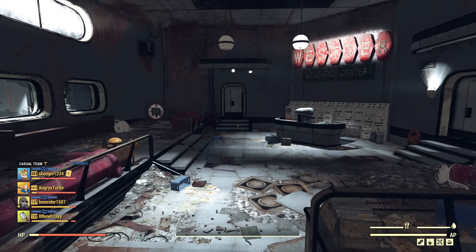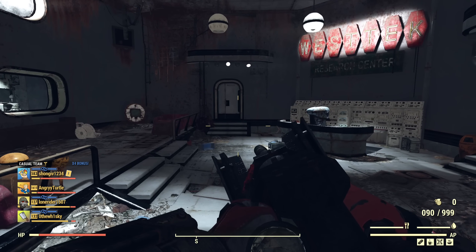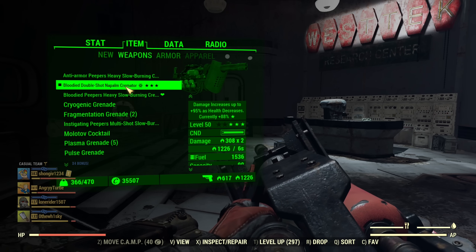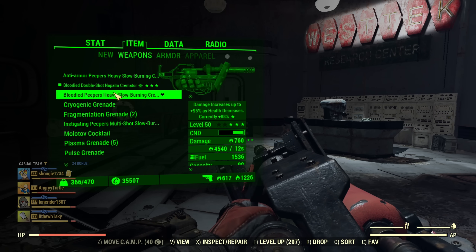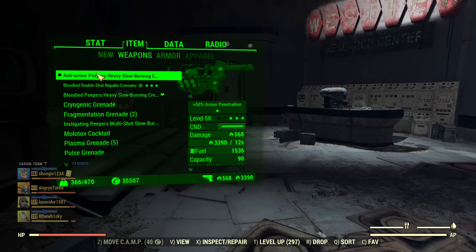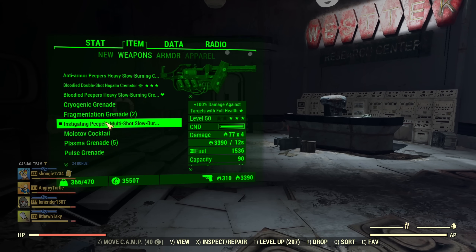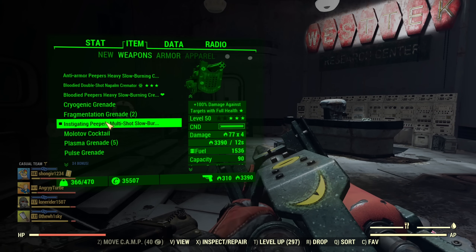About the build itself, it's a work in progress, so I will share it in the video as soon as I'm done creating it. I'm aiming for a non-power armor DOT-focused build. I hope it will come out very well. Now, why did I say that anti-armor is scrap and instigating is a god roll? Let me elaborate.